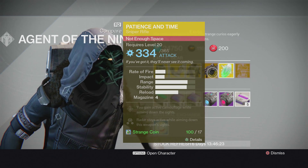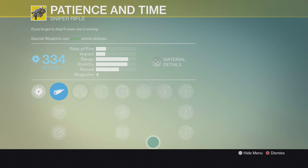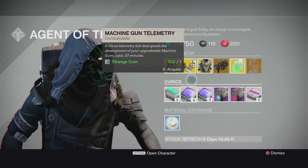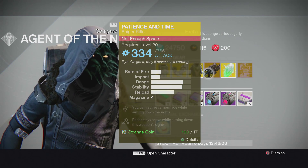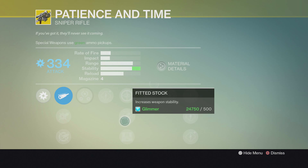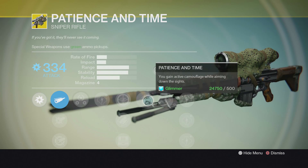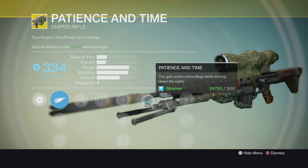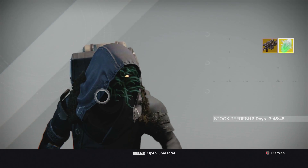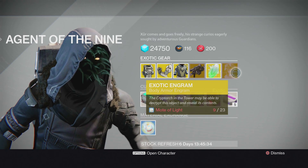Weapon of the week is Patience and Time, a sniper rifle I don't have yet. A lot of people say it's a really good sniper but not a must-have if you already have one with arc damage. I'm most likely going to pick it up — it's got Third Eye, Field Scout, Fitted Stock, Custom Optics, and the Patience and Time perk which gives you camouflage while aiming down sights.